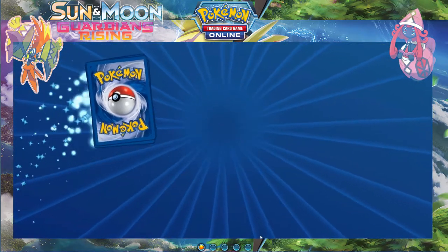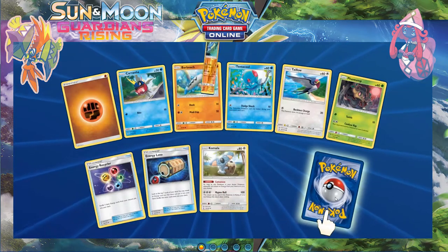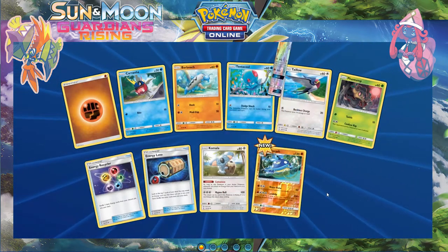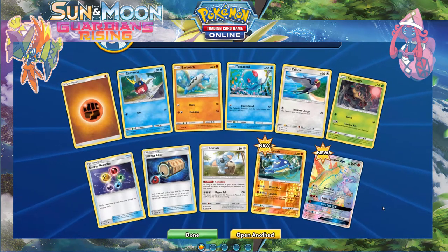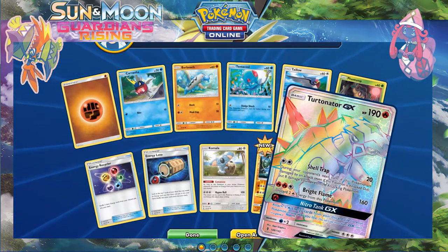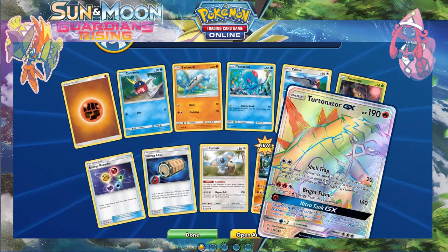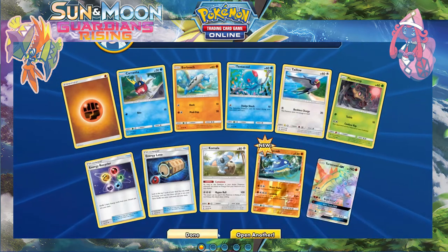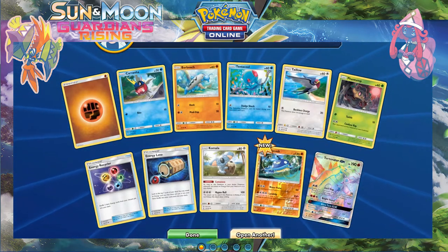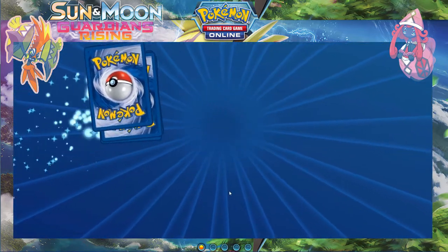Three packs left — I really hope I pull something. Reverse Wishcash and — oh yeah! — a hyper rare Turtonator GX! Thank you! That is great, that's actually awesome, and that makes me want to build a fire deck now. Screw what I had in mind before.